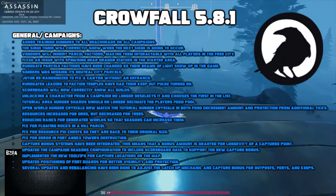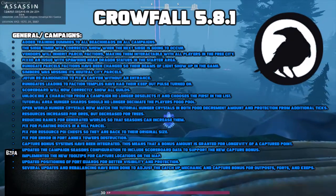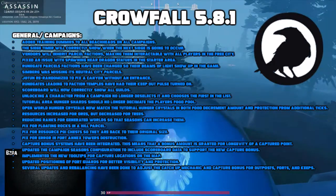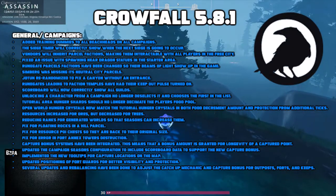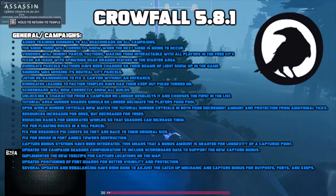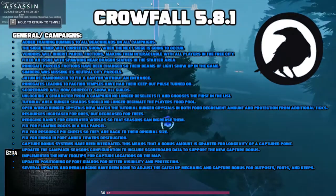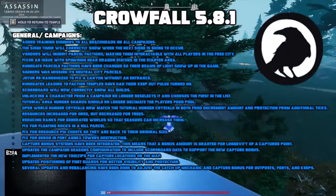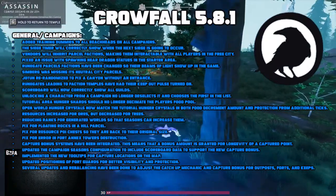Next we'll go through a list of general campaign changes. They added a bunch of training dummies to all beachheads on all campaigns, so whether you're a healer or DPS there's a dummy for you to practice on. The siege timer will now correctly show when the next siege is going to occur. Vendors will now inherit parcel factions making them interactable with all players in the free city. They fixed an issue with spawning near the dragon statues in the starting area so you should no longer spawn in the air.